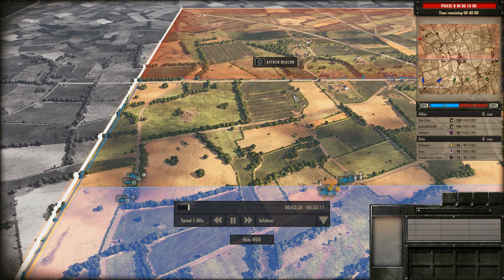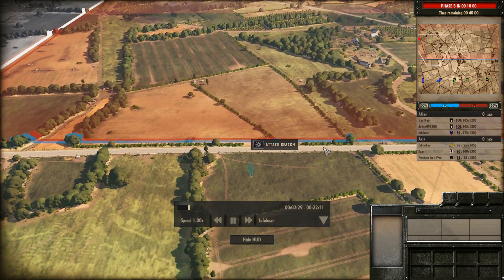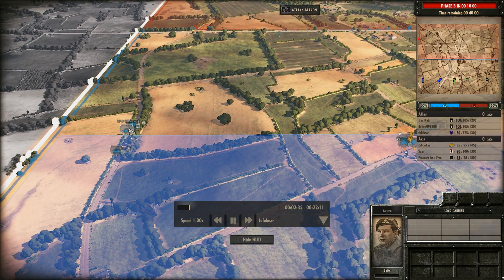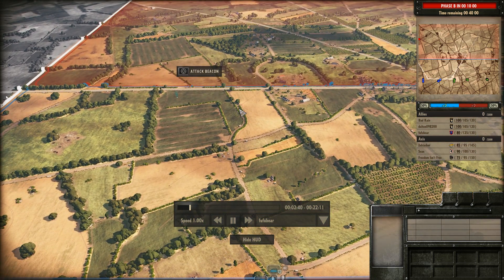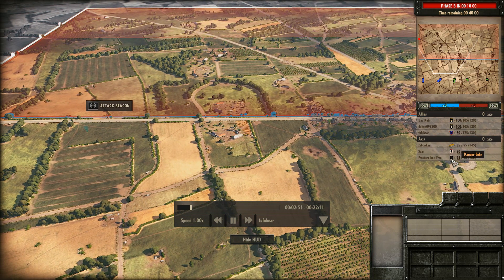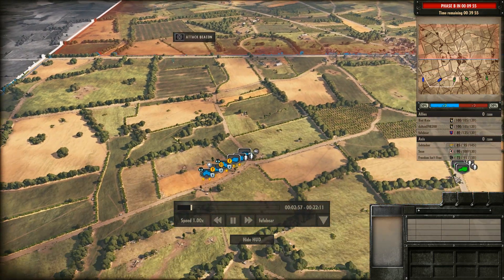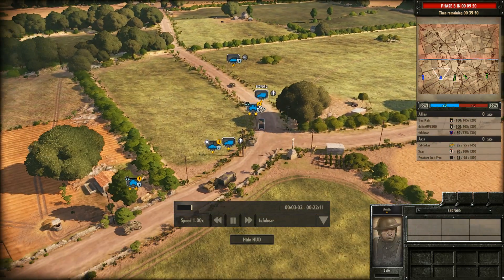Fufu Bear is heading towards the left side of the map. It's nice and relatively open terrain here, where you should be able to use those mobile units he's bringing — the Humber Mark IIIs — and also defend against infantry getting too close. The question is what is he going to find there? If it's either of the infantry decks, he's going to be doing short-range fighting. If it's the Panzer Lair, he might be able to push through — and then the question becomes can you hold on in Phase B against all that armor the Panzer Lair is going to throw at you?